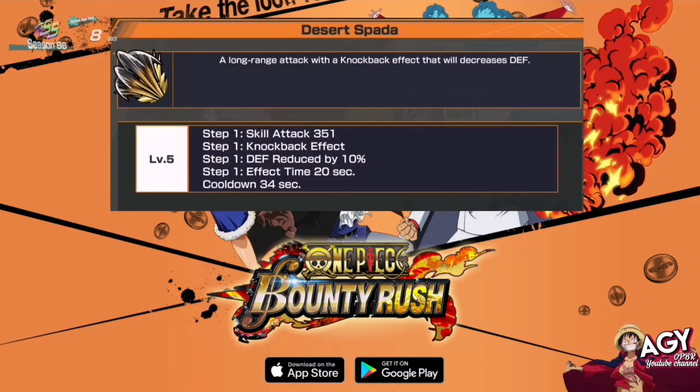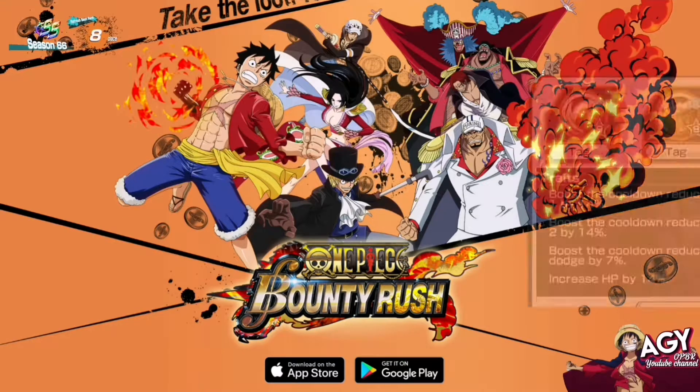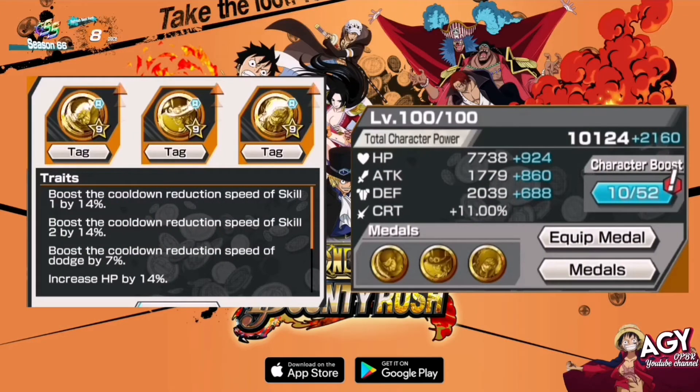Skill 2 is Desert Spada — a long-range area attack with no knockback but with decreased defense. Skill attack is 351, which is kind of low. It has a defense reduced by 10% effect for 20 seconds. The cooldown for Skill 2 is 34 seconds.